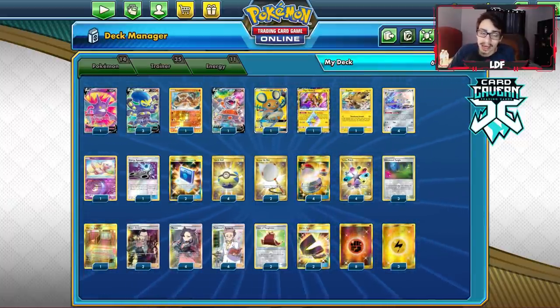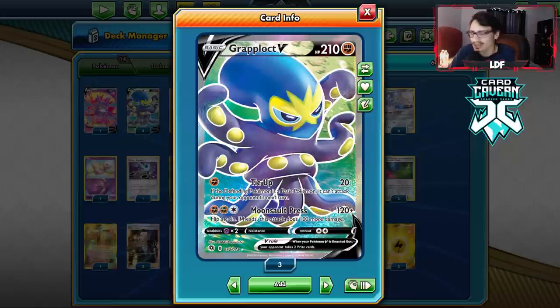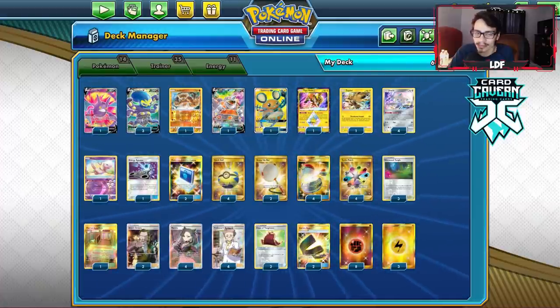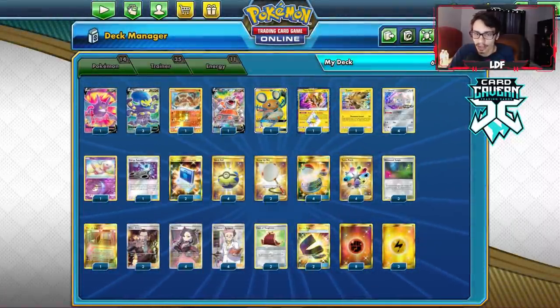Other than that, I still think fighting types have an advantage. Another way you can play Grapploch is with Coalossal, but in my opinion it's kind of boring. Why not have some fun? I have some other Coalossal deck ideas in mind — I'll have a Coalossal video up very soon. This list is pretty much very similar to the Lucario deck.